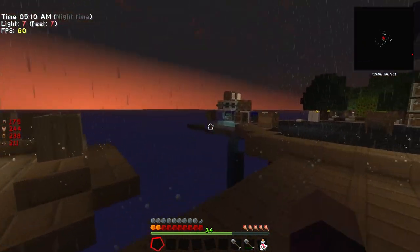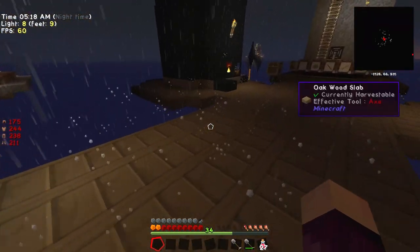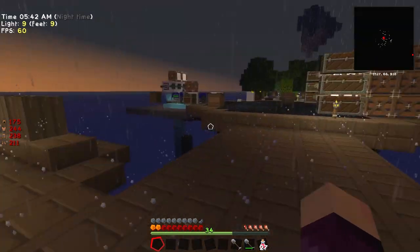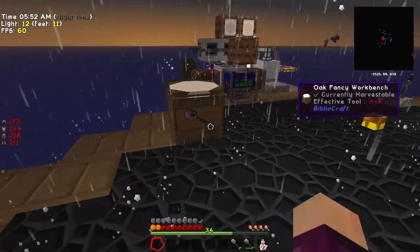One thing that makes the High Oven better than the smeltery for our Sky Factory world is the fact that it doesn't mix ingots together into alloys. If we dumped all the metals into the smeltery, things like copper and aluminium would combine to make aluminium brass, and things like iron and nickel would combine to make invar. We don't want that - we want all of our iron to stay in iron form, and the High Oven doesn't combine into alloys, which is really nice.